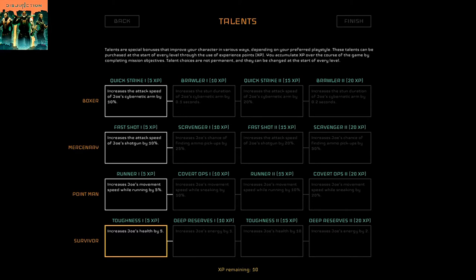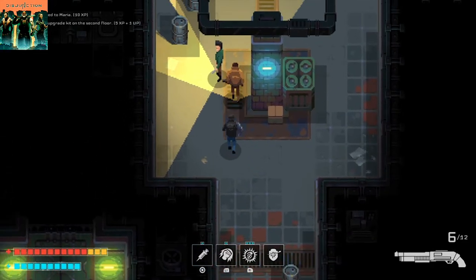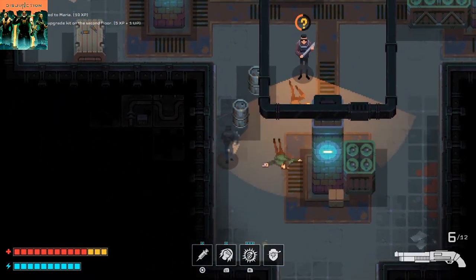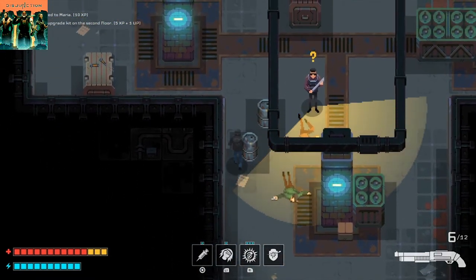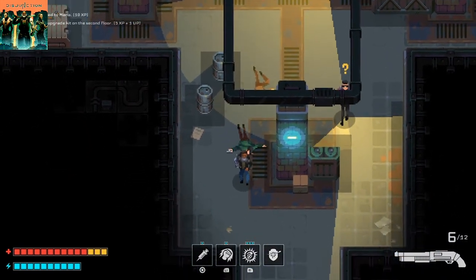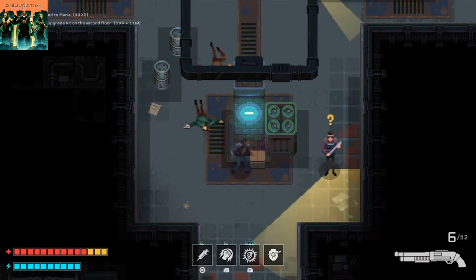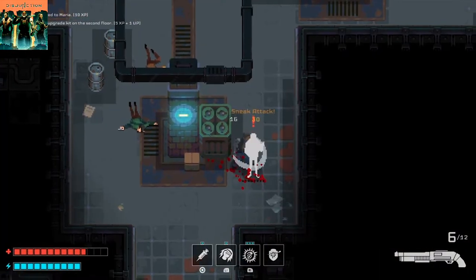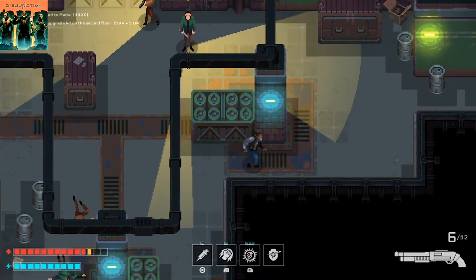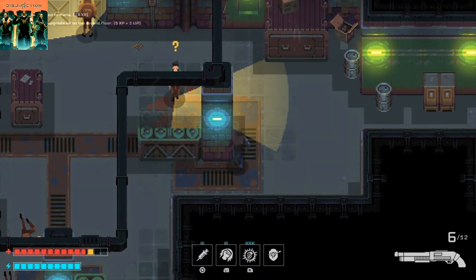You also have a talent screen with different passive upgrades that you can equip. These talents can improve your attack speed, reduce your detection, improve your health, improve how much energy you find, and much more. To unlock these different talents, you must use your experience points. They operate just like the skills and you can change which ones you want equipped before each level. When it comes to the progression, it is more on the lighter side of things, but it does provide some decent choices on how you want to use each of the three characters.